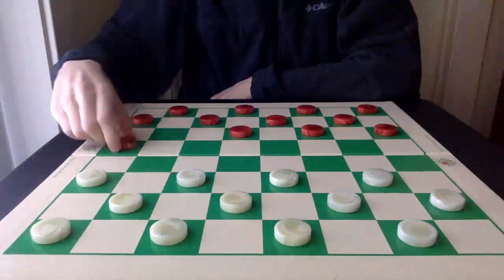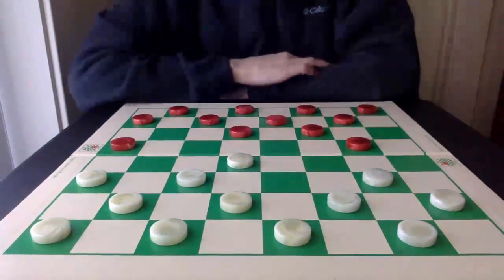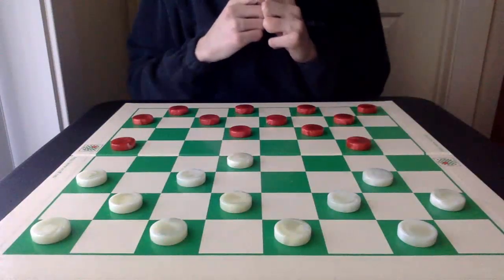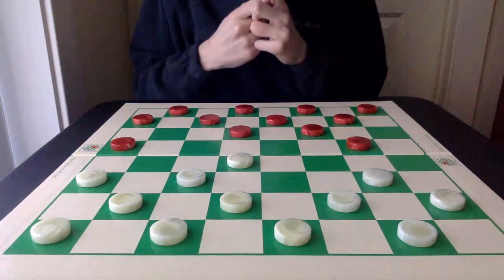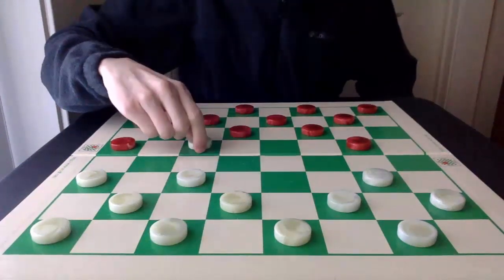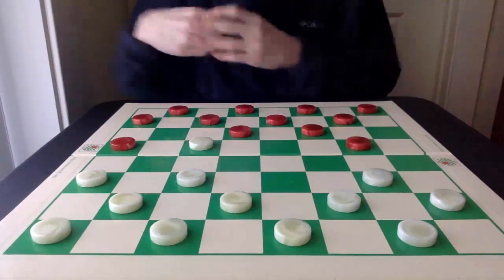The opening they balloted was 9-13, 23-18, and 12-16. Willie Ryan had the red side and Walter Hellman had the white side. There is some edge for white in this opening, but even in the 1940s it wasn't considered very critical. So Hellman plays the 18-14 attack, driving into red's double corner to try to give it some edge.